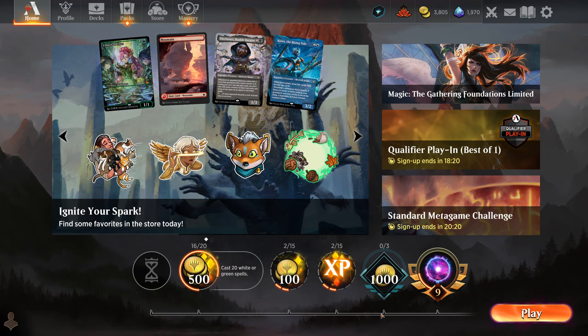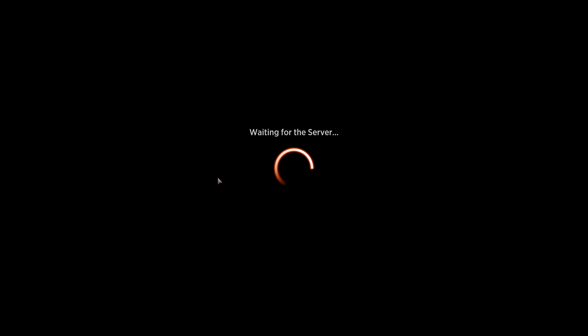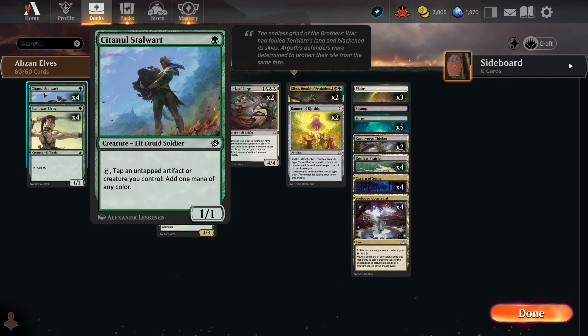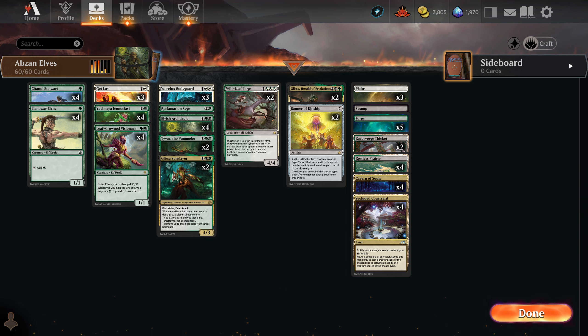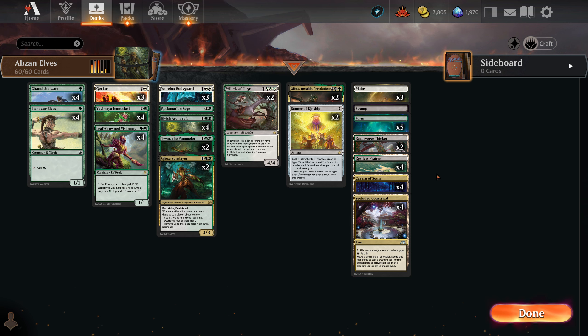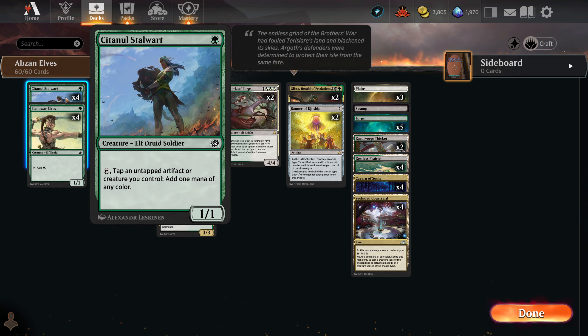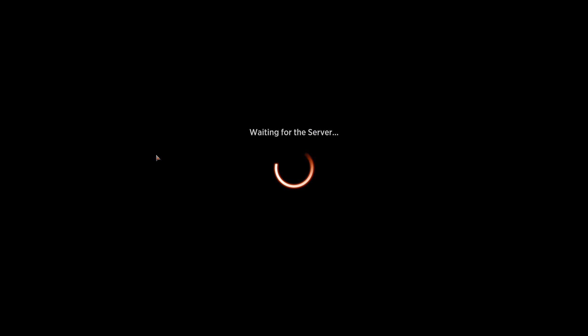Awesome, we take those — that is Abzan Elves. However, I'll be getting rid of Stalwart. It worked to a point but I don't like that — yes, adding one mana of any color is fantastic, but I have four Cavern of Souls and four Secluded Courtyard to do the same for my elves, to get both Glissas out. I have one Swamp but that's really not going to help all that much. I have ways of getting that mana, and yes it helped in that last match getting out my Get Lost, but still. It'll be in the deck list because I don't know what to replace it with yet, but next time we see this deck, Stalwart probably will not be in it.